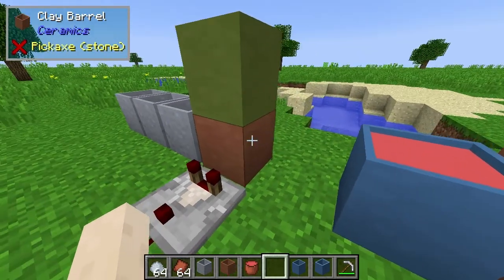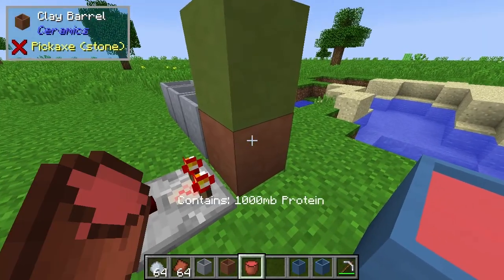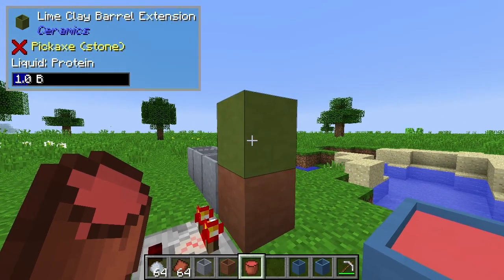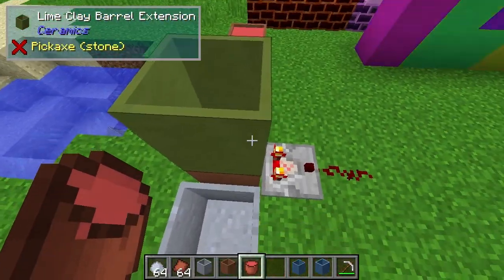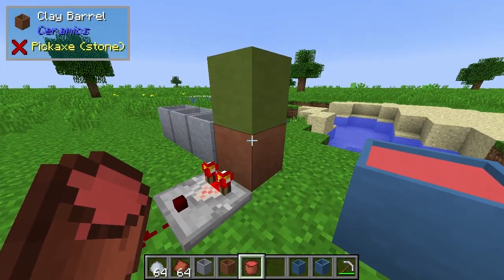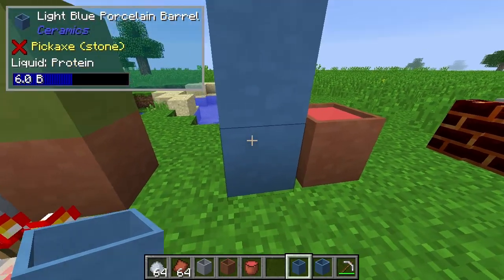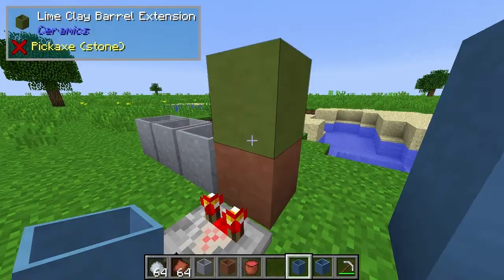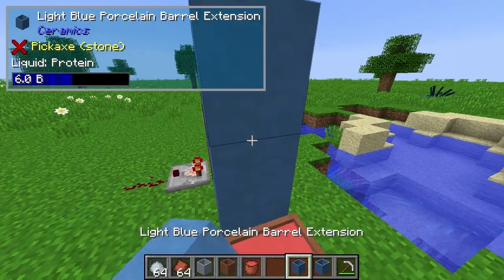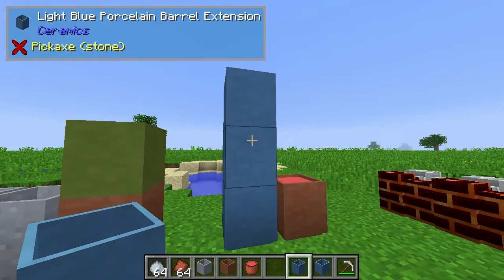You can also put down a clay barrel and right-click it — you'll get a redstone signal reading of one when it's got fluid. Because the base is four buckets, you can put extensions on top, and you can put as many extensions as you want. They can be of any colour, but you can't mix and match clay barrel extensions with porcelain barrel extensions. A porcelain barrel extension increases capacity to 12, then 18 as you keep adding more. You can mix and match colours or keep them the same.